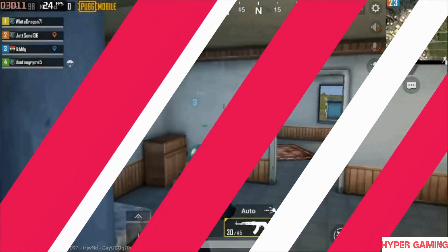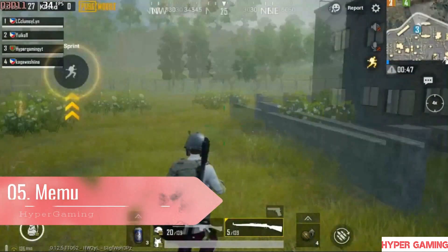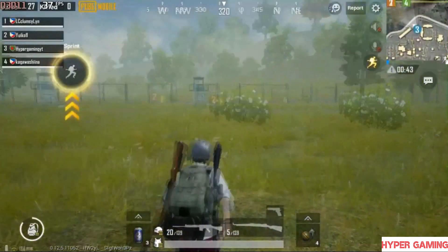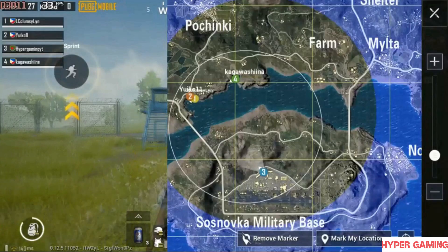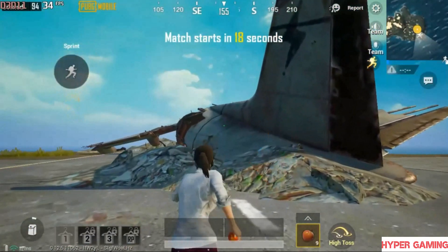So now let's start this video. Number 5: Memo. Memo is another popular Android emulator for Windows. It is capable of playing high-end PC games, provided it meets the minimum system requirements for smooth working. The emulator offers good features that make gameplay easy on PC.